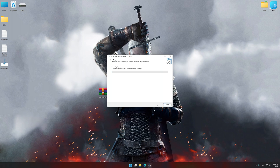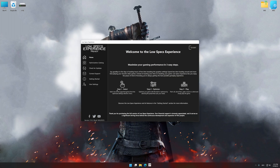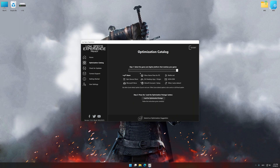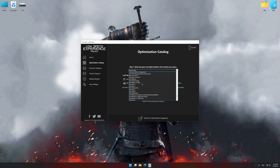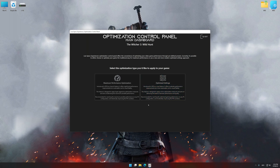First of all, start the installation process for Low Specs Experience. Once the installation is complete, start it from the newly created Desktop shortcut. Now select the optimization catalog, select the applicable digital platform, and then select The Witcher 3 Wild Hunt from the drop-down menu. Once done, press Load the optimization package. Low Specs Experience will automatically detect a supported game version on your system. Press OK and the optimization control panel will load.